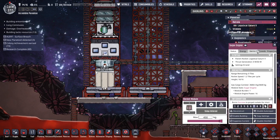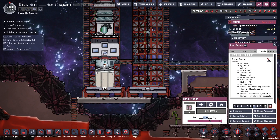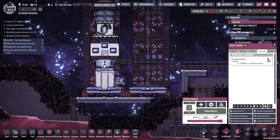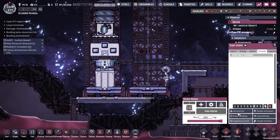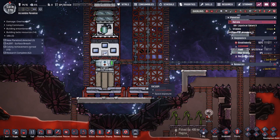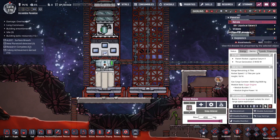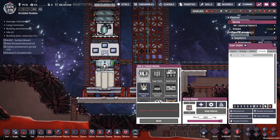There are still some bugs with the rocket engines — my dupes won't deliver to this. Let's go to zero. It has a little picture of sugar in there and they won't deliver anything, so let's disable it, enable it, and see if that gets them to bring the sugar. The answer is no. It's not a priority thing — they just don't think there are any errands, so let's swap it.